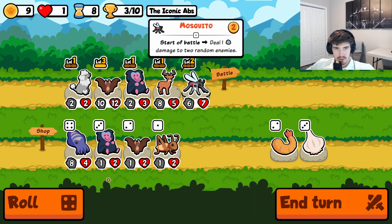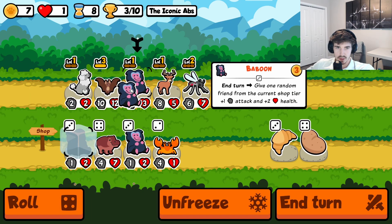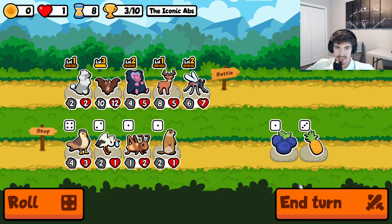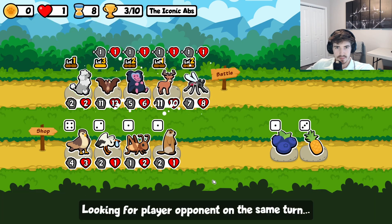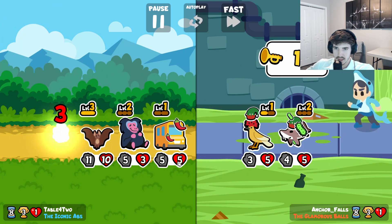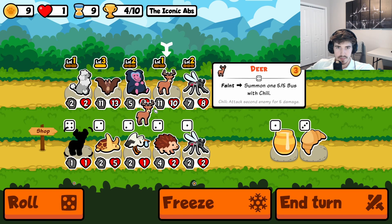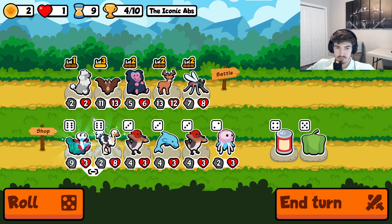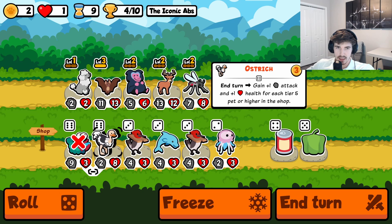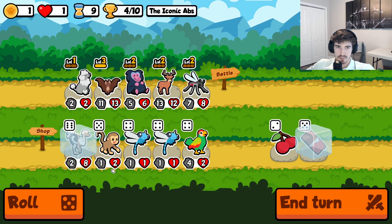We could get rid of the mosquito in favor of a second baboon — an option. Or we just go here, even better option. The sooner we can get levels on this deer the better off we're going to be. Nice try with those rice dolphins. We got a deer, we got another deer. Probably ostrich. Just get this deer huge.